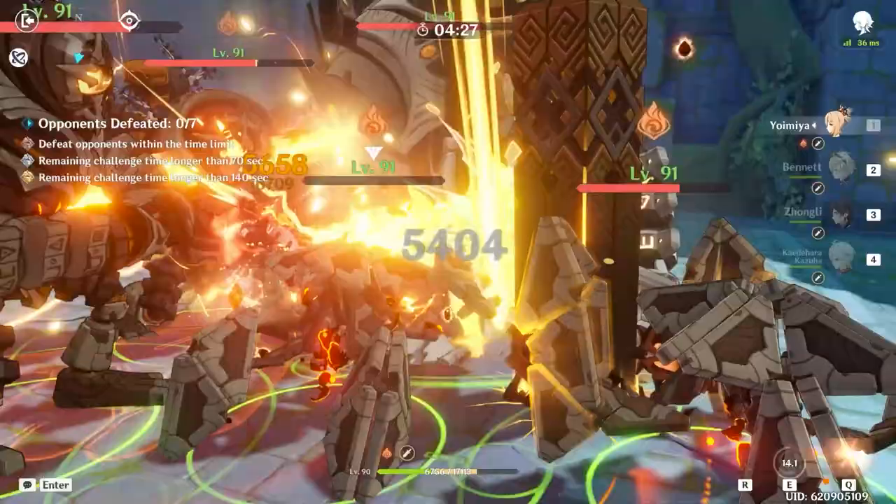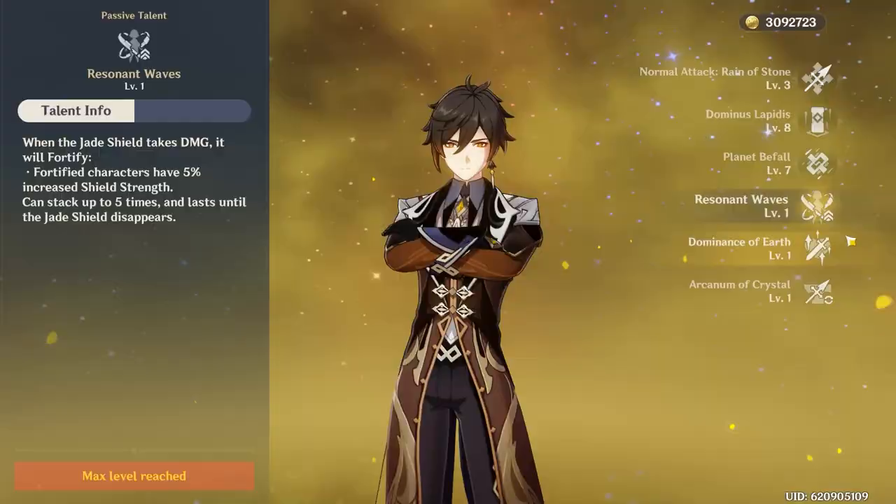The petrification duration increases with burst level, coming in around 3.8 seconds at level 8. This effect makes teams with Zhongli on them have a much easier time dealing with enemies in a pinch, or just locking them down for easier gameplay.